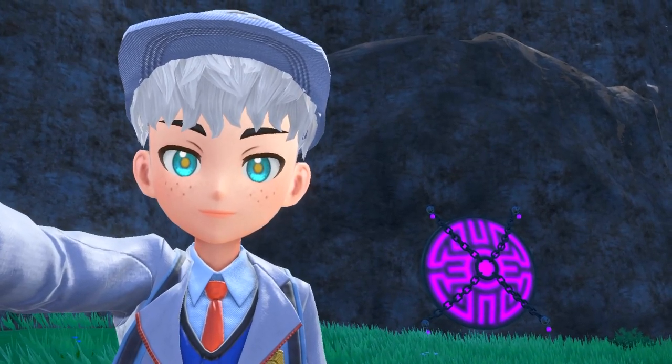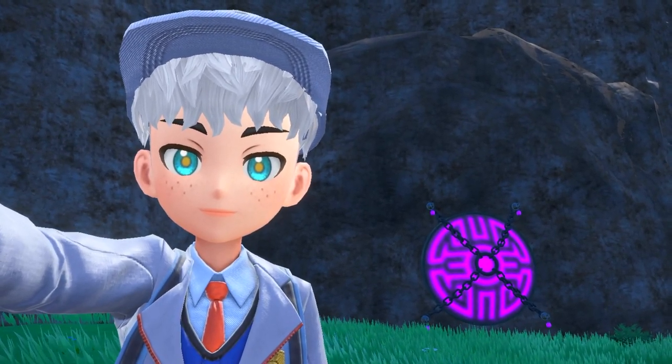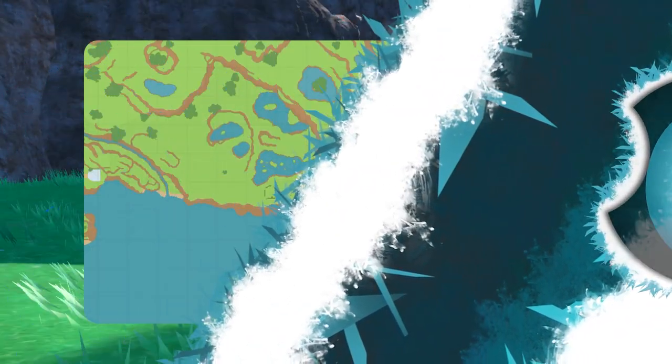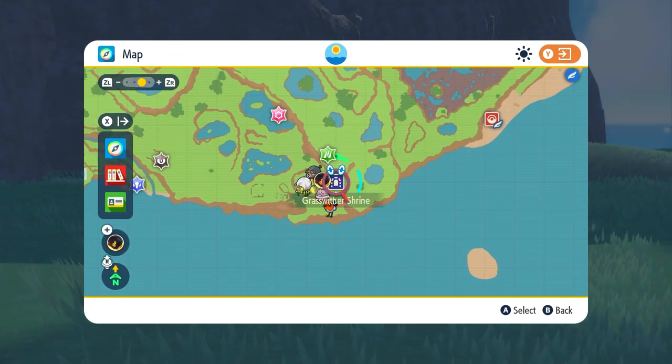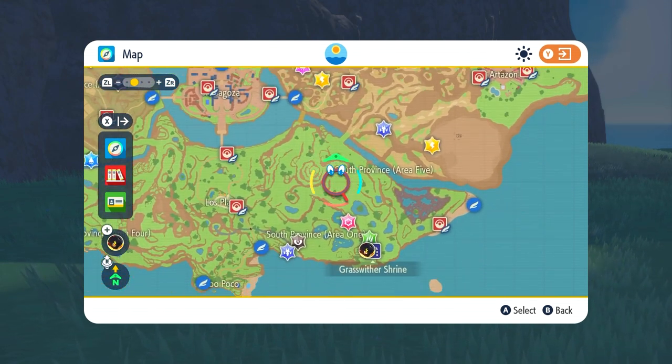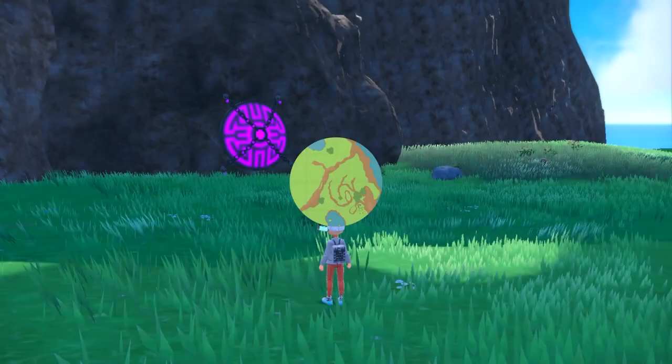In this video I'm going to show you where you can find all eight stakes to unlock the Groswether Shrine, the purple one right behind me here. The actual shrine location is at the bottom right of the map. Once you come here it acts as a fly or fast travel point that you can fly to later, so it's actually quite cool to unlock as a point.